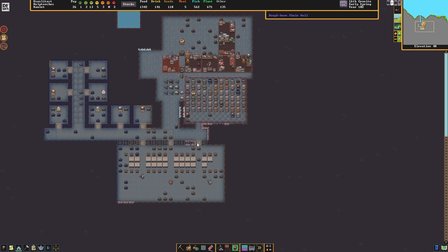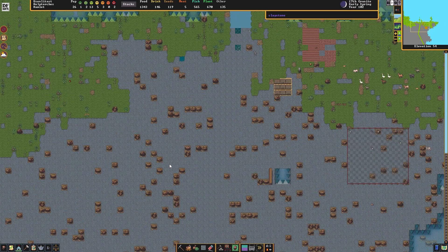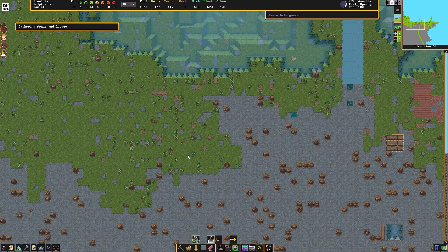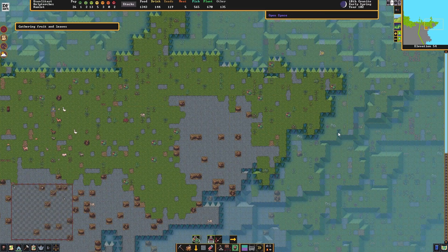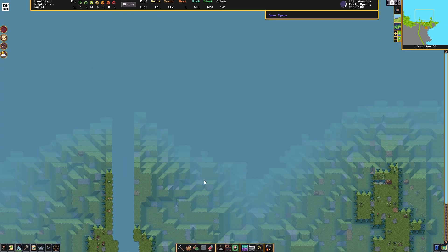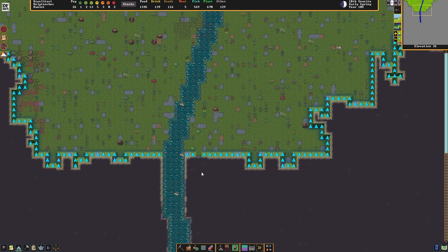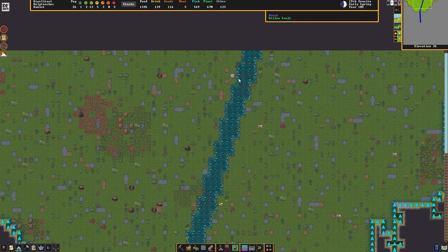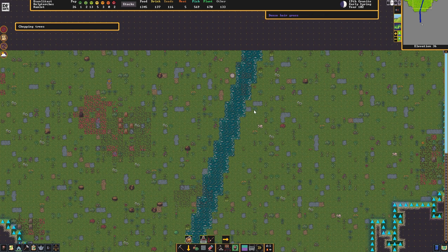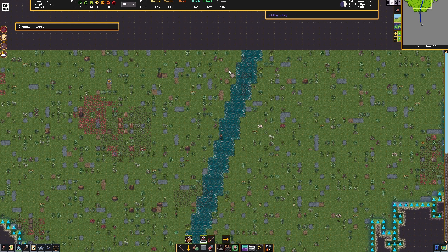I'm going to see if I can get a military up and running here. Let's do some foraging — we're really low on meat. I wish there was some game out here that we could hunt. There's monkeys, but I don't think we can hunt monkeys. Oh, a tree. Kill it.